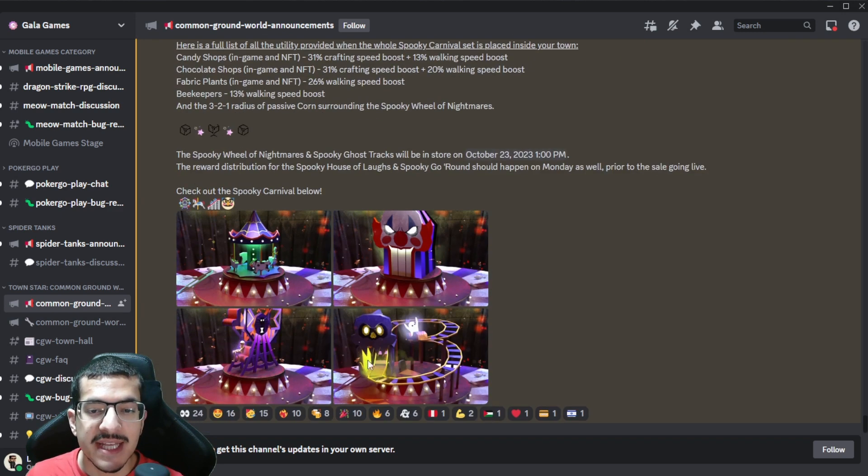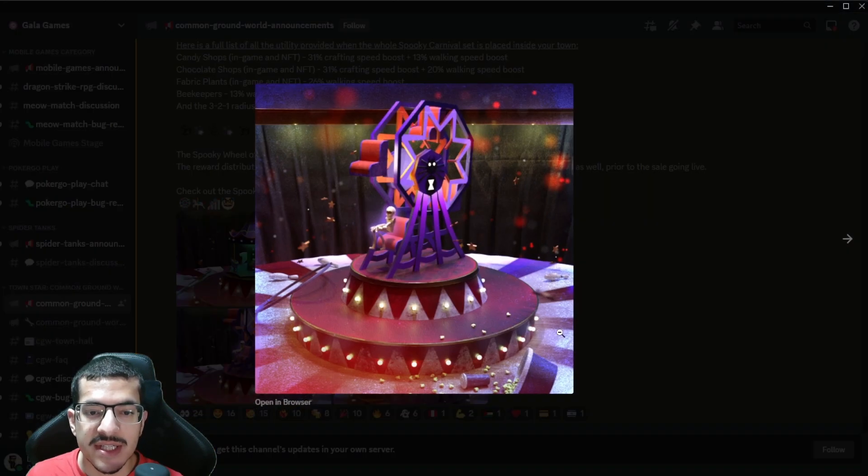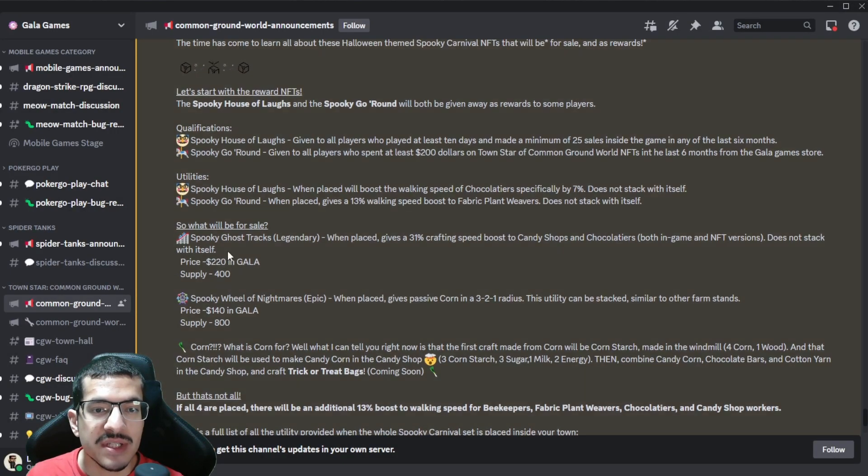The next one being sold is the Spooky Ghost Tracks. Whenever you place it down, it provides a 31% crafting speed bonus to your candy shops and your chocolatiers — both the in-game and the NFT versions. It does not stack with itself, so you cannot place multiple and continue to stack the bonus. The cost for this one is 220 in GALA and there are 400 in supply.